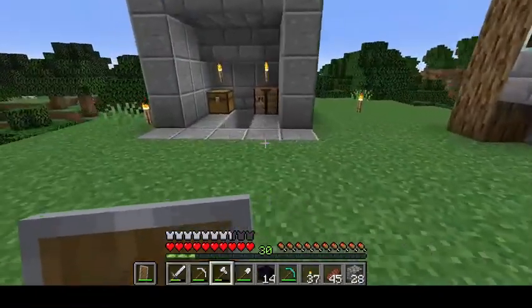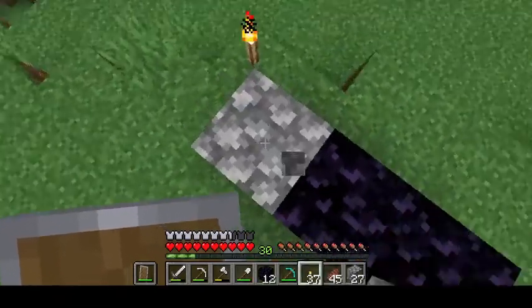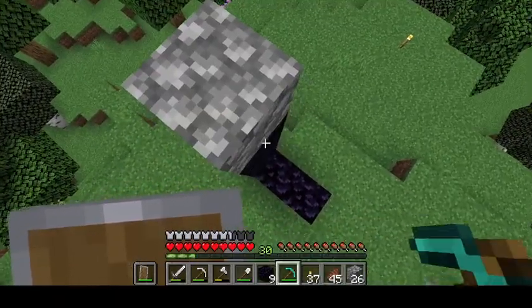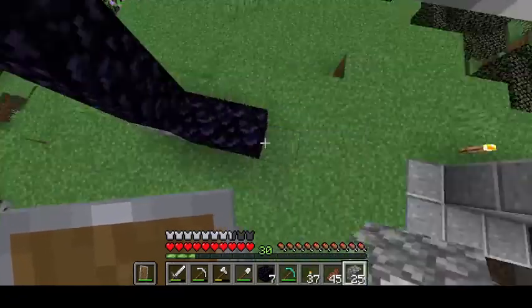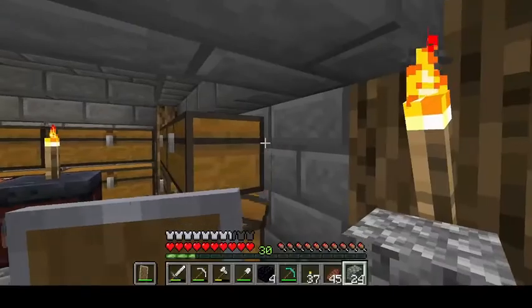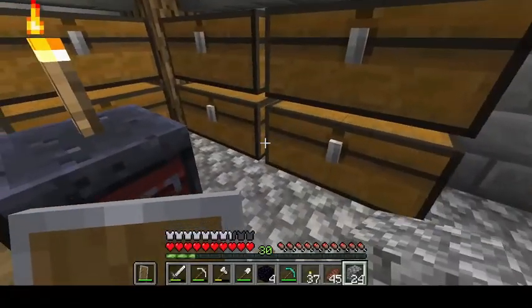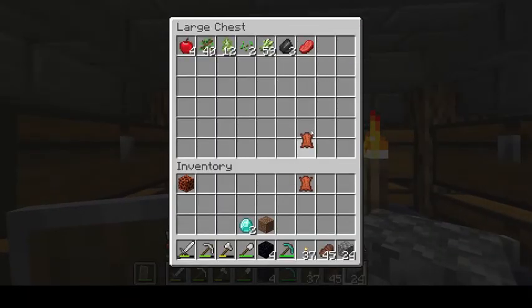I'm back at the surface now with 14 obsidian, which is the exact amount I'm going to need for a nether portal. So I'm going to quickly build the outside of a nether portal — there we go, all done. And I've got 4 obsidian left over, which I'm going to make the enchantment table with. I just need 2 diamonds and a book, which I can craft.